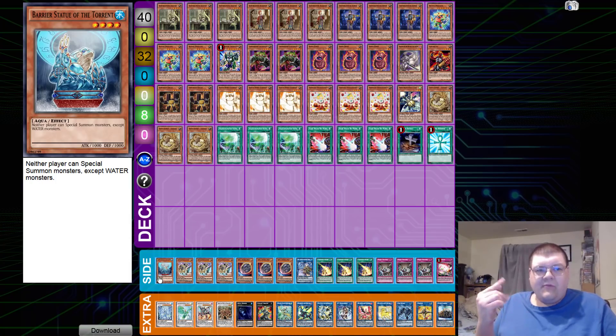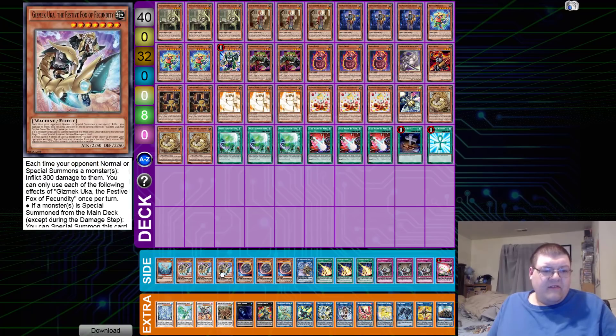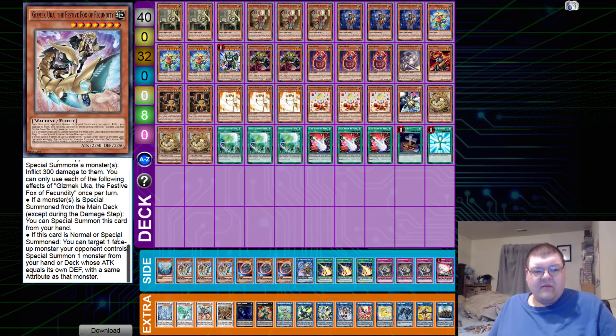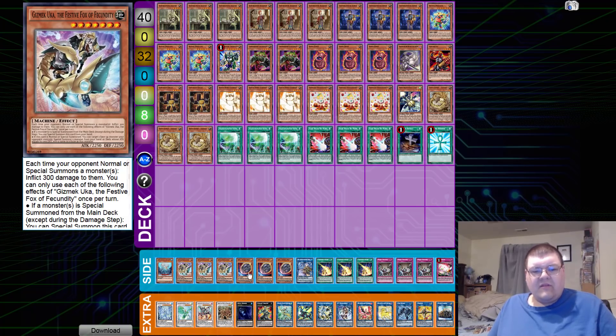Martial Metal Marcher for the extender, one Boralode Savage Dragon, one Rip Height, and one Dragite. In the side deck, we have one Barrier Statue of Torrent and triple copies of Gizmek Inari Fox: each time your opponent normal or special summons a monster, ping them for 300. If a monster is special summoned from the main deck except during the damage step, you can special summon this card from hand. If this card is normal or special summoned, target one face-up monster the opponent controls and special summon one monster from your hand or deck whose attack equals that monster's defense with the same attribute.